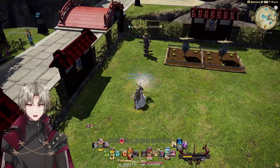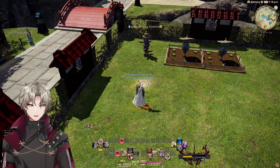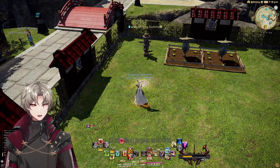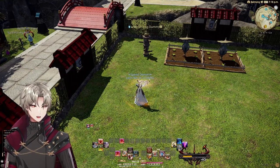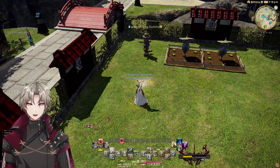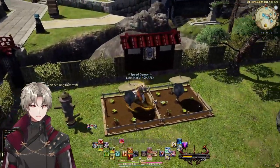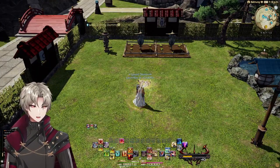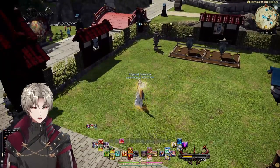Hotbar set two are these ones, hotbar set three are these ones. Play around with it and figure out what you're comfortable with. The only unusual thing I have is another bar that has only emotes, a mount, and sprint on it. If you don't think you can get used to scrolling to sprint quickly, I would recommend you put sprint somewhere that's easy for you to access.